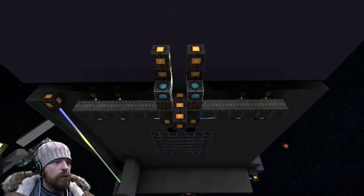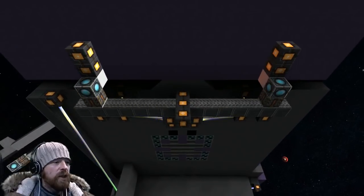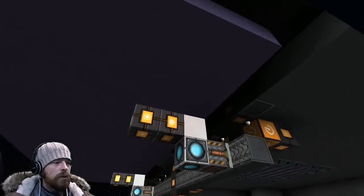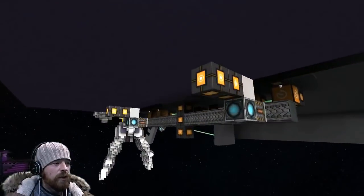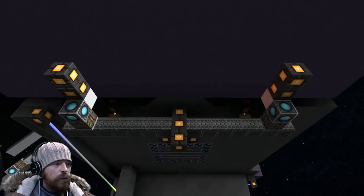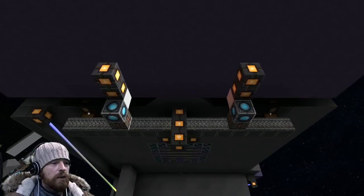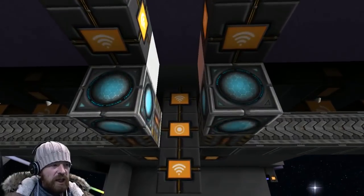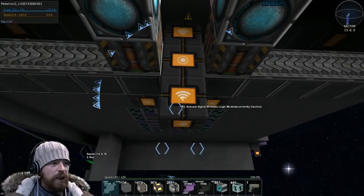If you push the button to activate it, it'll make everything light up. Pushing one turns on the outward rails. It's got stuck against the wall - that's fine. Basically, one button pushes the rails away from each other and the other button pushes them back. That button is still active. I know what's happened - the wireless logic buttons have come unlinked.